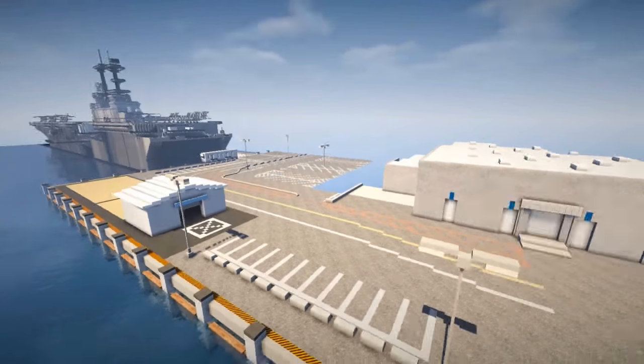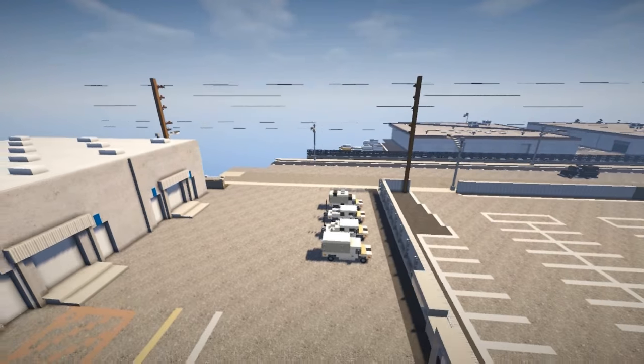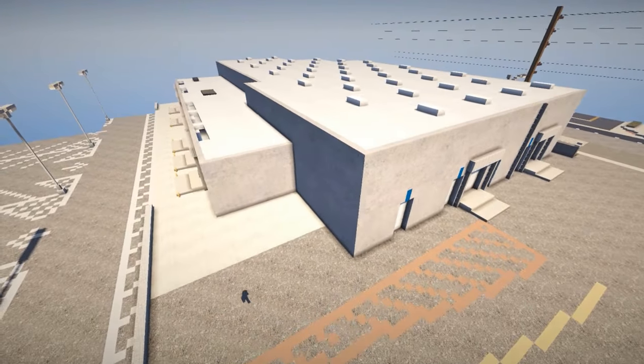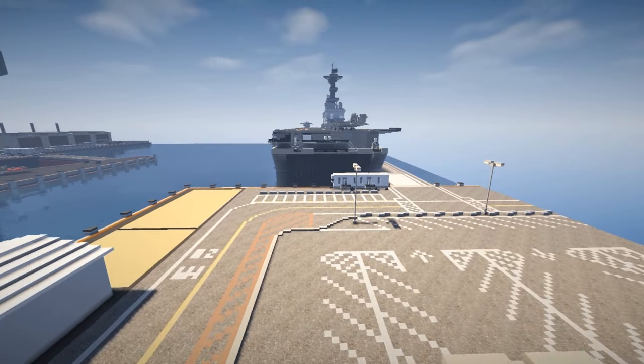On this side we have the military installation — naval type port — connected to the main road. I would personally like to see some sort of a security office or security building to keep regular people out. Being that it is military, you're not going to be able to drive right up and look at the ship like this.